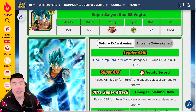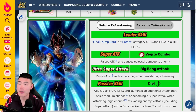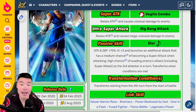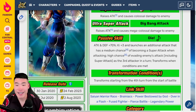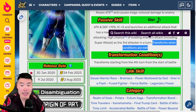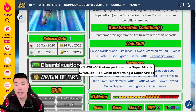Now moving on to the Vegito. Starting with base Vegito before the EZA — leader skill is Final Trump Card or Potara category Ki+3, HP/Attack/Defense +150%. 12-Ki super raises attack and causes colossal damage. 18-Ki super raises attack and causes mega colossal damage. Passive is Attack and Defense +70%, Ki+3, launches an additional attack with a medium chance of becoming a super attack when attacking, high chance of evading enemies' attacks including super attacks as the third attacker in a turn, transforms starting from the fourth turn. Links are Saiyan Warrior Race, Brainiacs, Power Bestowed by God, Over in a Flash, Fuse Fighter, Fierce Battle, and Legendary Power.